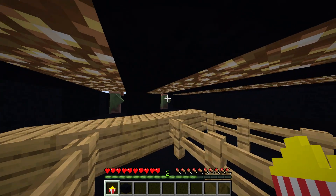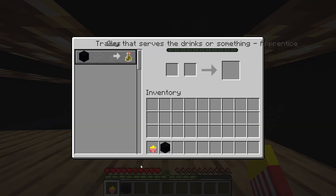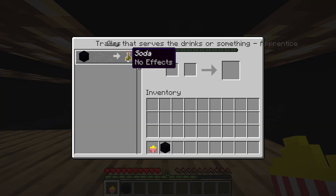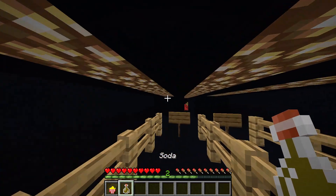And then I'm going to buy — this is the guy who serves you — that's brown, I don't know if it looks right. Okay, this is soda. So I've got popcorn and soda.